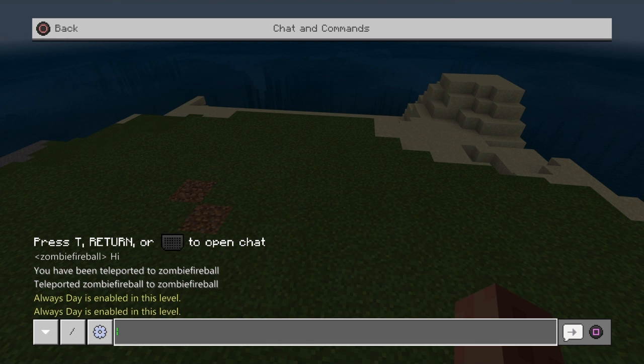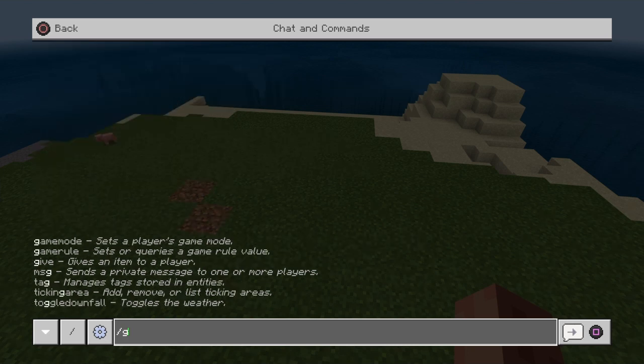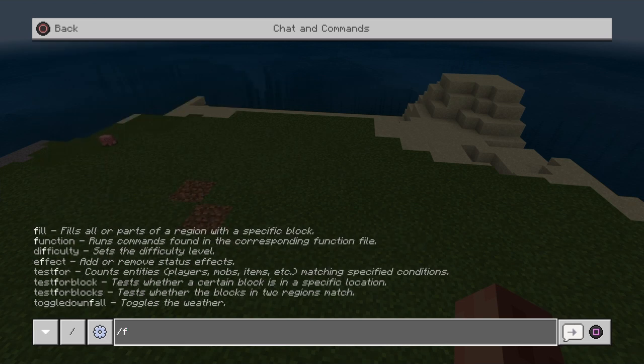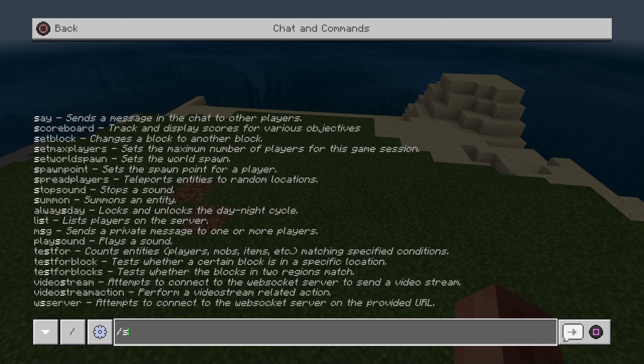Right here, to start commands — to get the command block first of all — you always want to start every command like this. You see this slanted line right here? Click that, and you'll automatically see it kind of shows you what you can do. You can type in like 'G' and it kind of narrows down what different things you can do, like the difficulty, or you could do summon even.